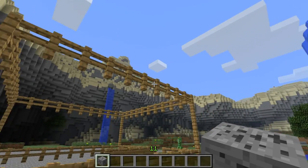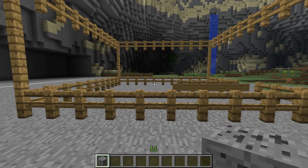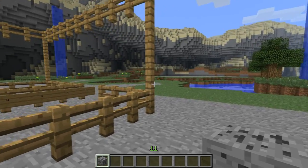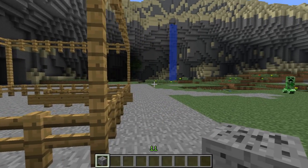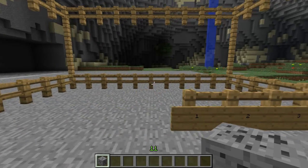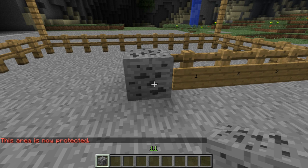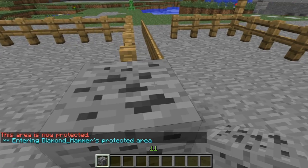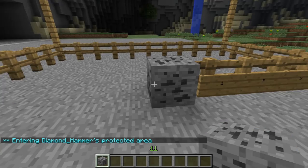You'll start off with a block of coal ore. You can purchase further coal ores from the shops in the towns, or other ores which are used for protecting. It's very simple — when you place the coal ore you get a message saying this area is now protected.